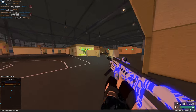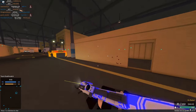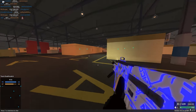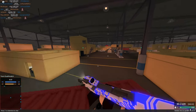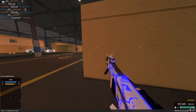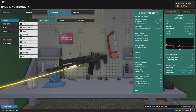Honorable mention goes to the Tar-21 with AP. It doesn't have as good recoil as the others mentioned, but it has a torso multiplier and does 23 at range — previously 22 at range with a torso multi, almost able to four-hit kill at all ranges. Now with AP it becomes a consistent 4-to-4 kill, but the recoil is not nearly as good, which is why it's just an honorable mention.